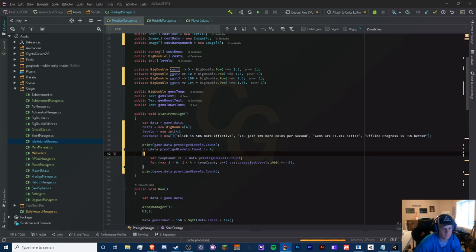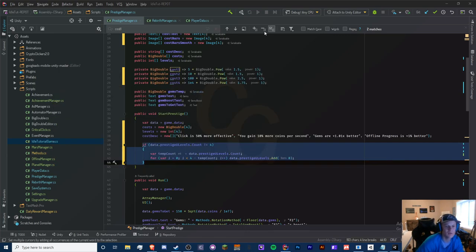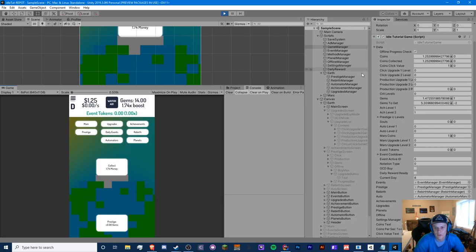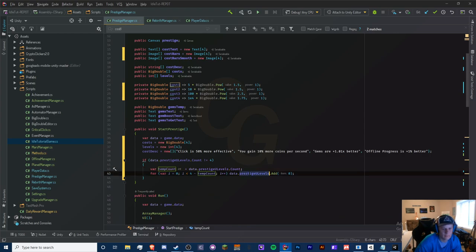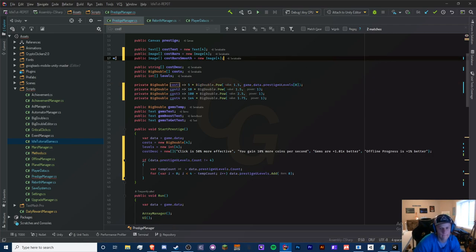We need four so let's bring this back. Just keep this initialization logic at the beginning of your Start method, and do this for any array or list you want. If you either want to subtract or add levels, this is where you do it. Since we want to add, we keep this in so all users start with four levels. We can get rid of the debug save. Now we have our upgrades — let's replace the old level references with data.prestigeULevels at index zero.